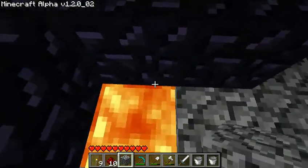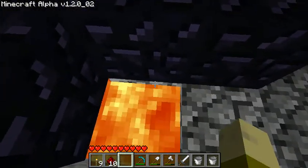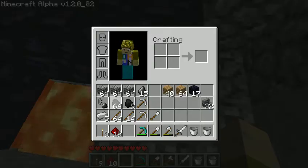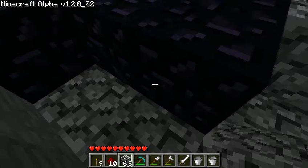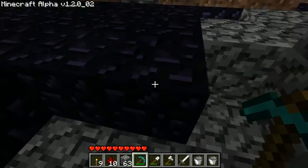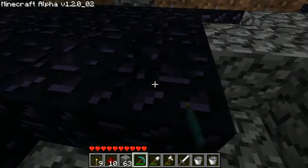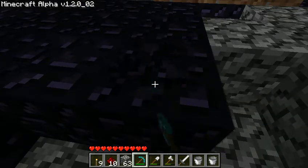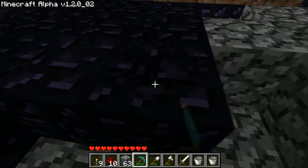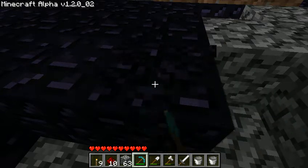And when mining obsidian, you want to make sure that you are using a diamond pick, because I'm pretty sure that's the only way to do it. You'll feel like when you're mining it that it's not going to pop up anything — like the little block isn't going to pop up. But surely it does. I used to think that you couldn't mine this, that it would just stay there. But it doesn't.